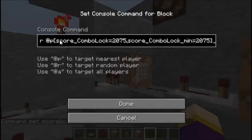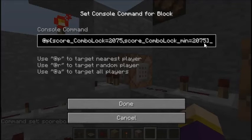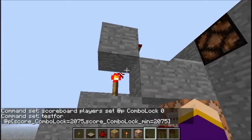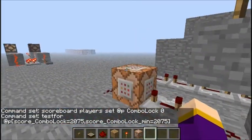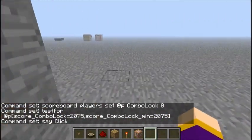This one is 'test for', so it's testing whether the nearest player has a score of 2075 as a maximum and 2075 as a minimum, so only that number is both the maximum and the minimum, and so it will only let through 2075. Well anyway, and then this is just a command block which I've renamed to 'lock' and it says the word 'click'. So yeah, that is another one. Anyway, cheers for watching, thank you.